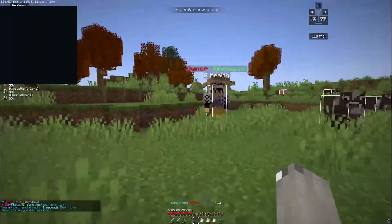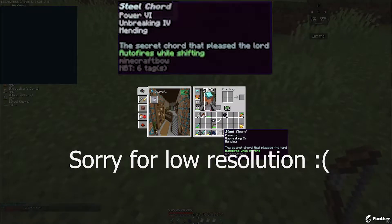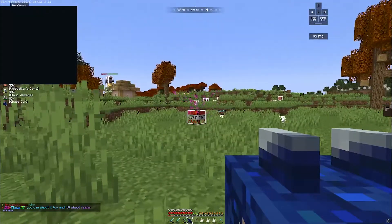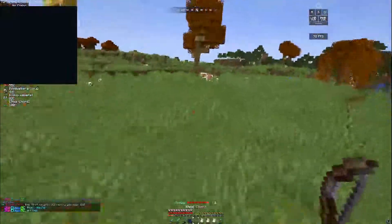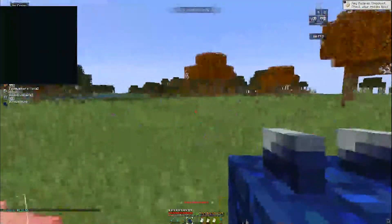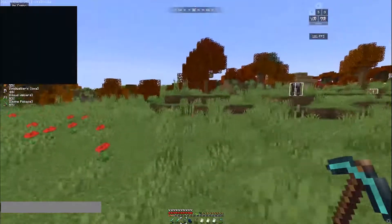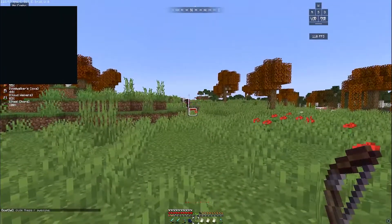The next video part is actually really cool. Slippy, the owner of the server, made some new items and let me test them. Here they are. This gun is really cool because, as the name says — chaos gun — it just creates chaos. Just go ahead and watch this. It's crazy.